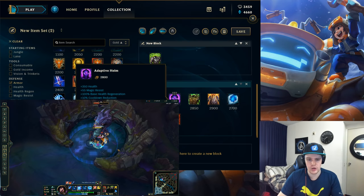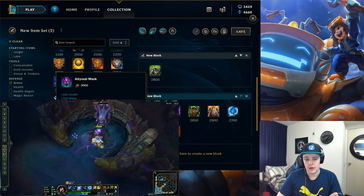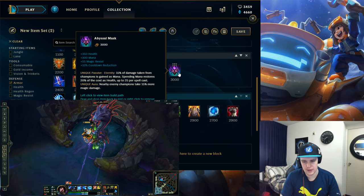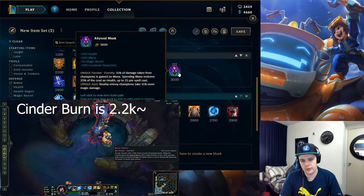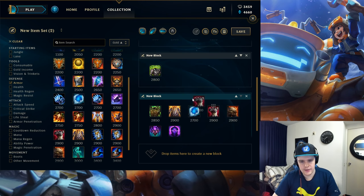If the enemy team is magic-damage heavy with two or three AP champions, Adaptive Helm becomes very effective against repeated magic damage. If your team is also magic-damage heavy, you can go Abyssal Mask to get magic resist while making enemy champions take more magic damage. For example, with an AP top and AP mid, buying Abyssal Mask is very effective if the enemy team is also AP-heavy — your team tanks more while also dealing more damage.